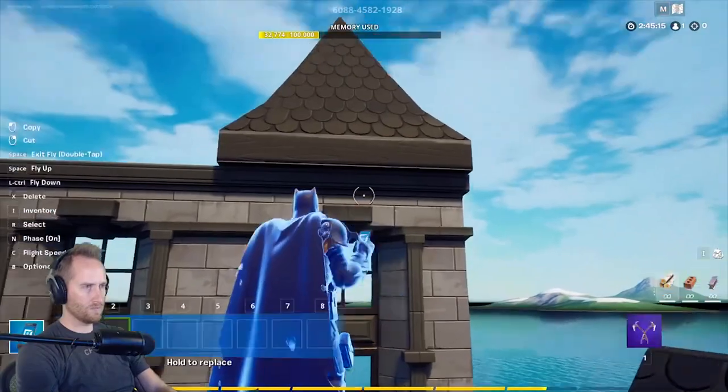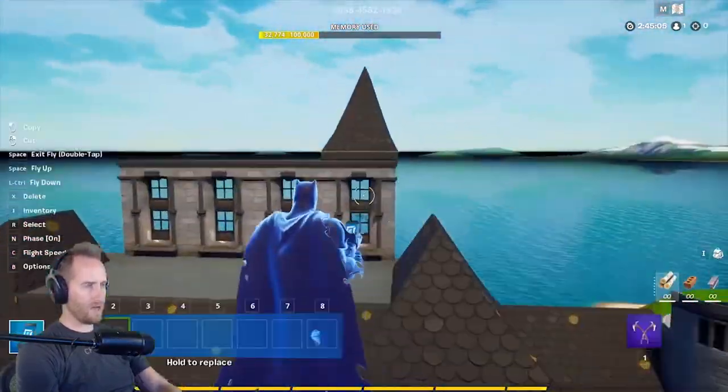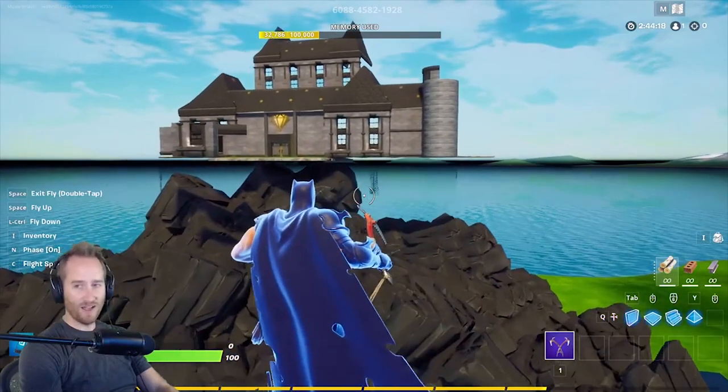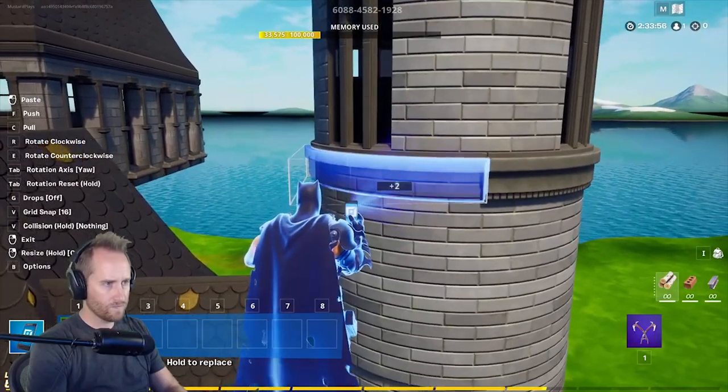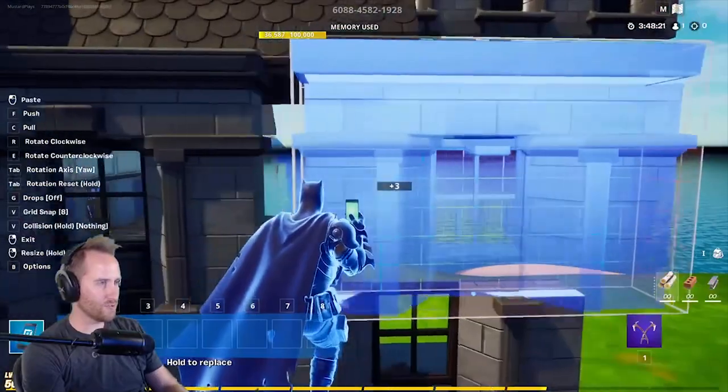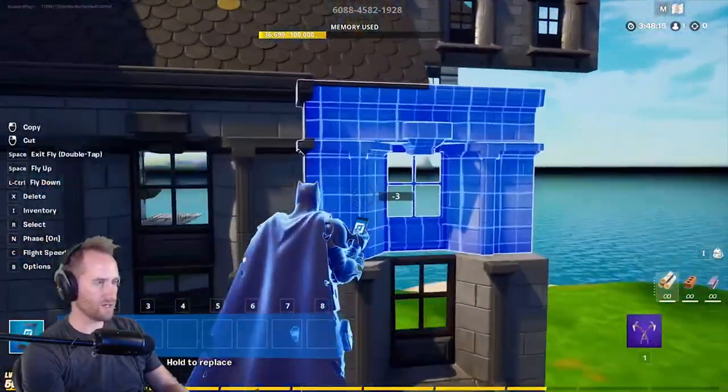I really wanted to get the roof right because it looks like bat ears on this house. If you look at the original photo, you can kind of see that bat shape, so I wanted to make sure I had that. I was sprucing up my turret when all of a sudden the power went out of my house and crashed the stream. This is what you guys saw, but this is what was happening behind the scenes.